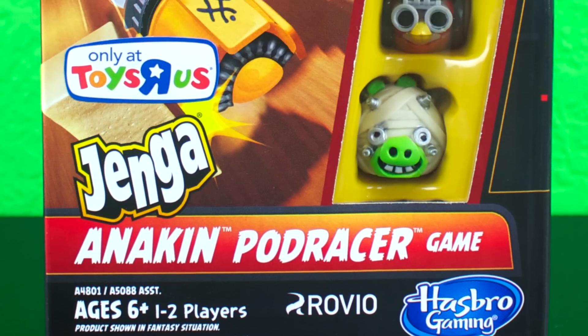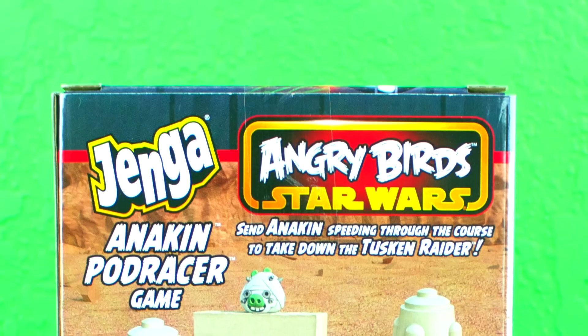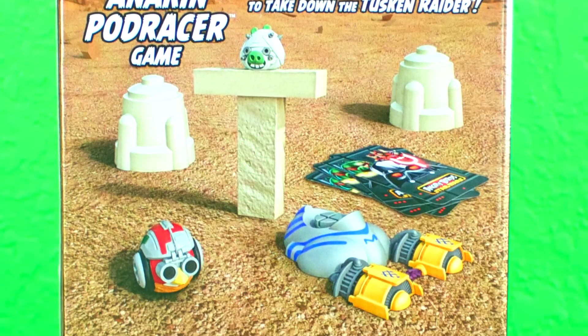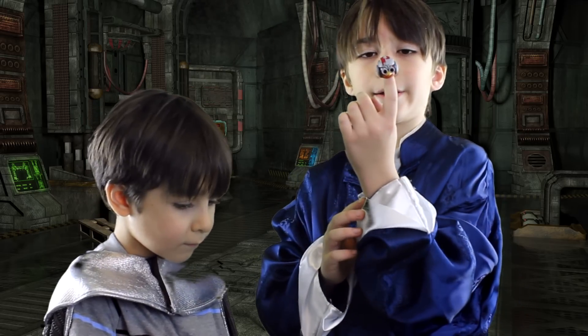This is the front of the box. It's for ages 6 and up and it comes with two figures. And this is the back of the box. It comes with an exclusive Anakin bird.